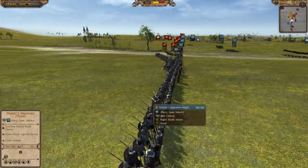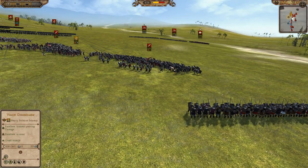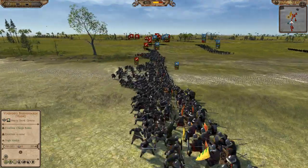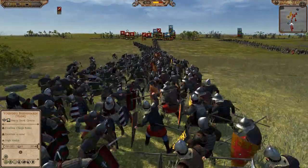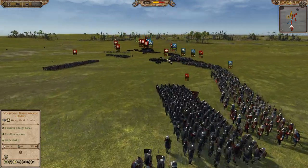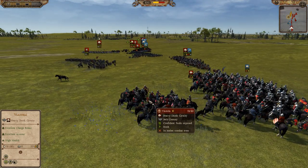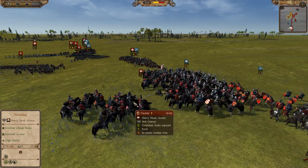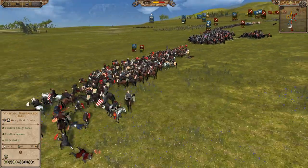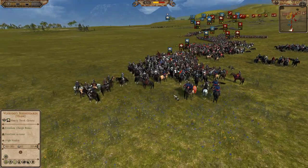There's a unit of spear over here not currently in combat — this unit should charge in and maybe get a flank charge on those swordsmen. Continuing down the line, lots of infantry — pretty much the entire mainline infantry from both armies are engaged in combat. The Vlastella getting a good charge in, and we have a lot of cavalry play going on on this side too.